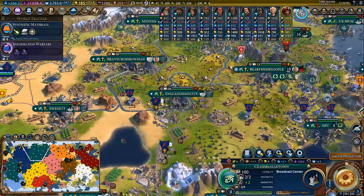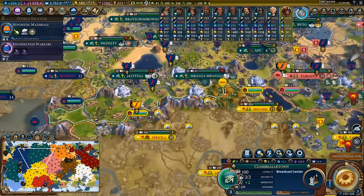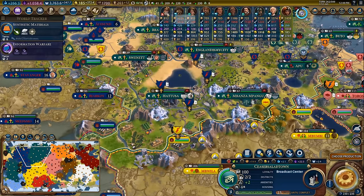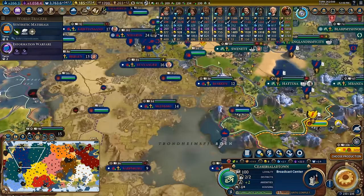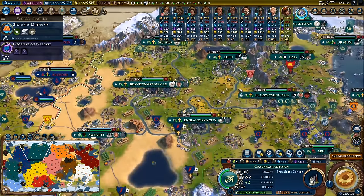This is actually really, really helpful, in particular in this Egypt game that I played. I was able to correctly identify that Pericles was going to be a huge problem in terms of his cultural output, and so I declared war on him and took all of his cities. But that's a story for another video.